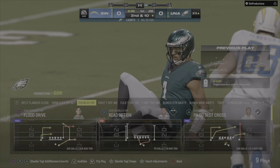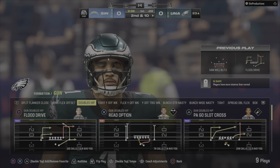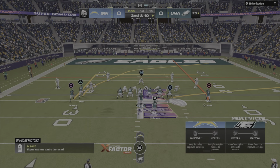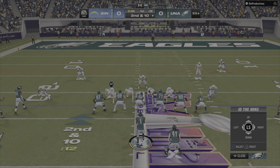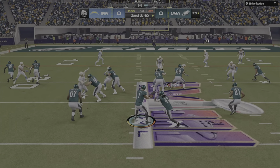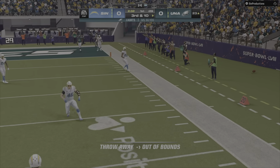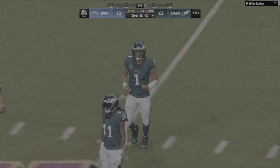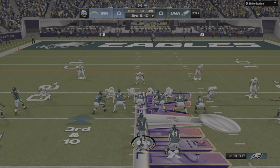He was hit as he threw it and it winds up incomplete — not a common sight on this drive. A momentary setback for this passing game that has been moving well. Off the play fake, Hurts flushes to his right and throws it away to no one. It's third down — a momentary roadblock, but no need to panic; they just need a high-percentage play call to get back on track.